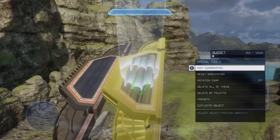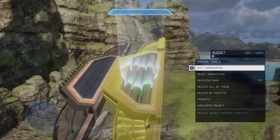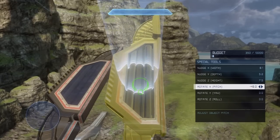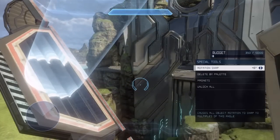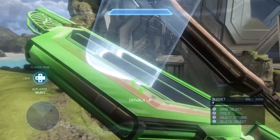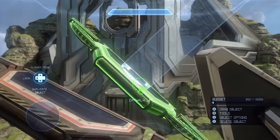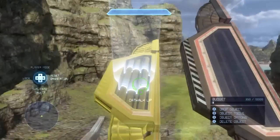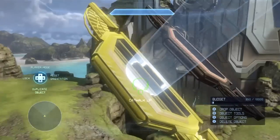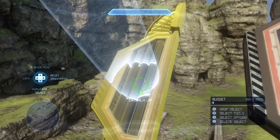Rotation snap — I love using it because it allows me to easily get the right angle. Now one thing they changed: before in Halo Reach, if you grabbed an object that wasn't at the current rotation snap angle, it would automatically change it to that angle. Now in Halo 4 it doesn't do that anymore. If you grab this object it won't switch around the angle until you tell it to by actually physically moving the angle yourself. Also on the D-pad, if you hit right while you're actually grabbing an object, it will reset the orientation. It only works when you're grabbing — if you're not holding the object it won't change it.